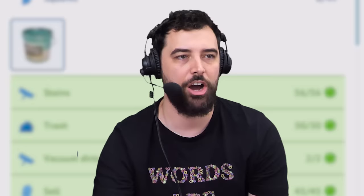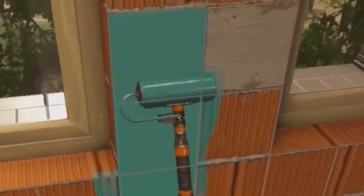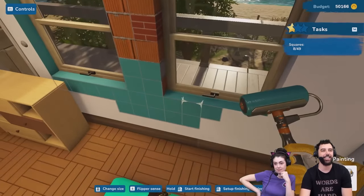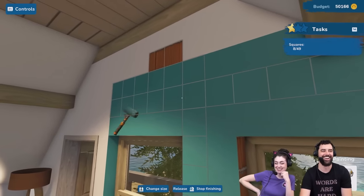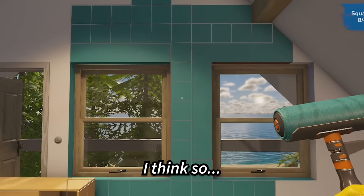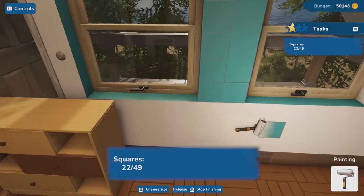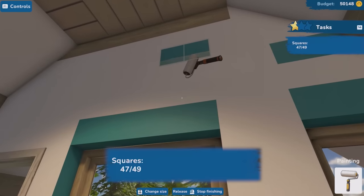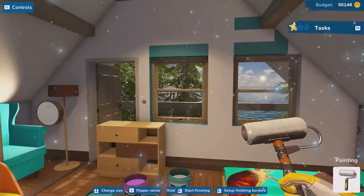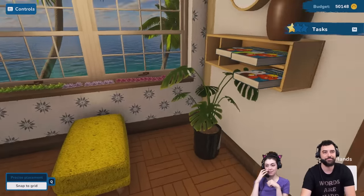I'm painting it as tiles — that's what I chose. Wait, it told us to paint this color? Well, we're still figuring out this whole painting situation. Two hours later — we did it, baby! Looks great. 100%. Let's go to the next room. Perfect grade!